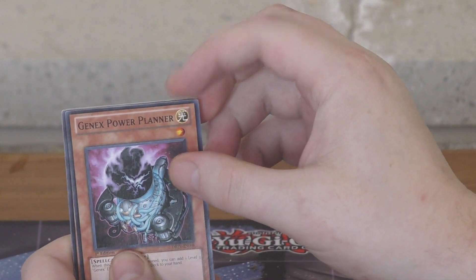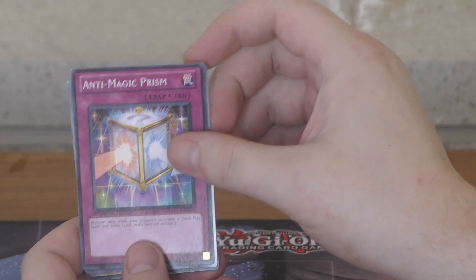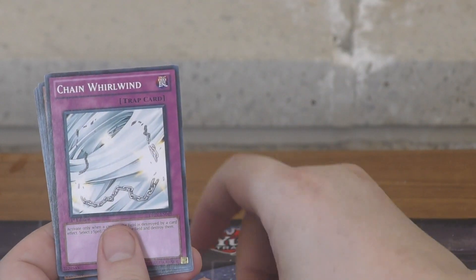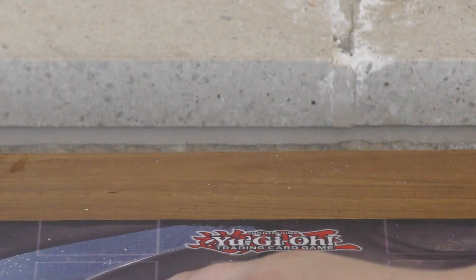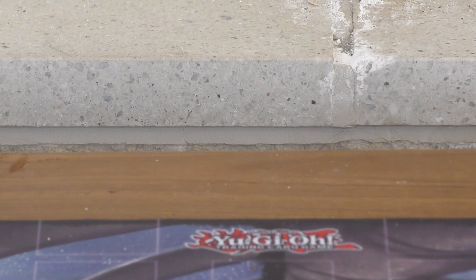Next pack: Genex Power Planner, Bicorn Rem, and Magic Prism — oh! Mystical Ref Panel, that's a Yusei card, very nice. Also Scrap Hunter, Chain Roland, Genex Broker, Blot Senet, and Damage Eater. Look at all these foils coming on this side — Mati-K has a big smile behind the camera. Maybe this is the secret to Mati-K's success — maybe I should be the one doing the packs.